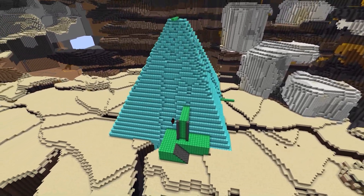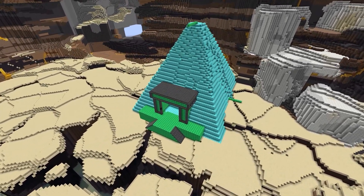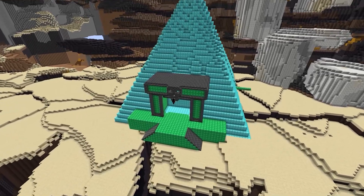This first pyramid was actually inspired by the Nubian pyramids in Sudan, which are proportionally taller than the ones in Egypt. They are also darker, which inspired the palette for the build.